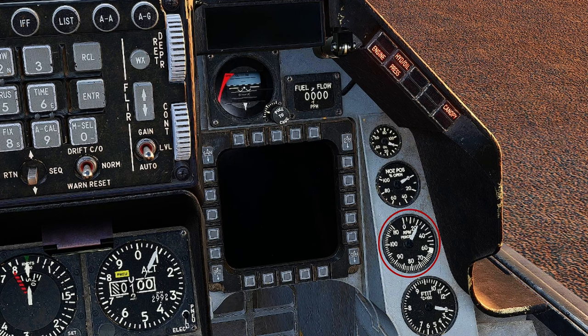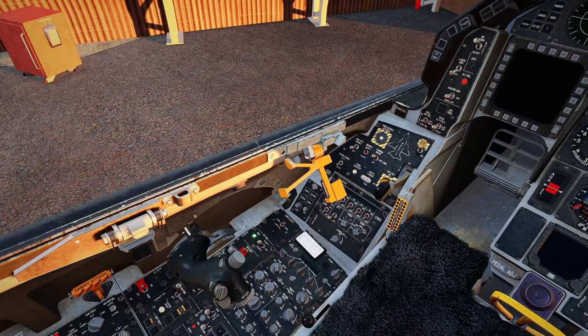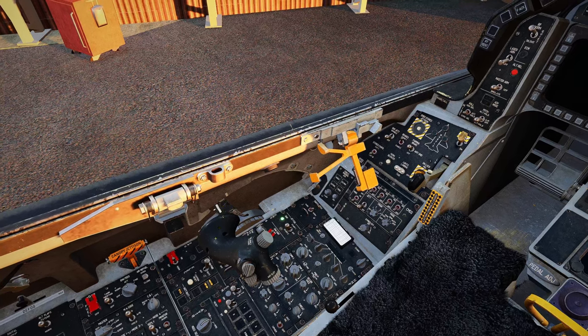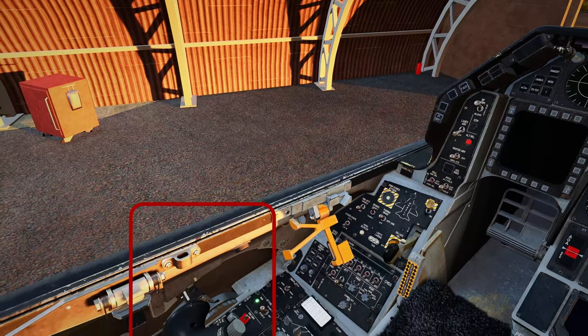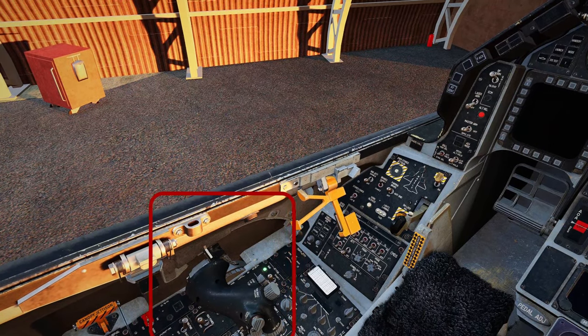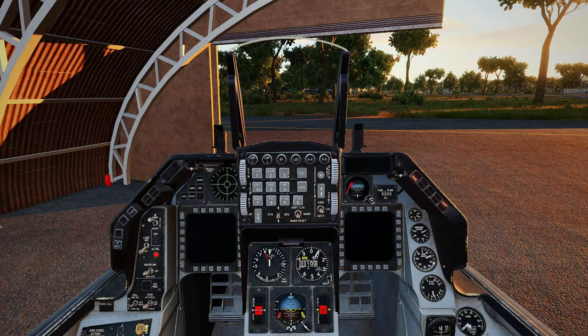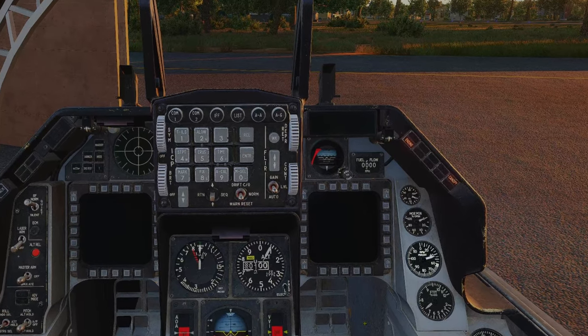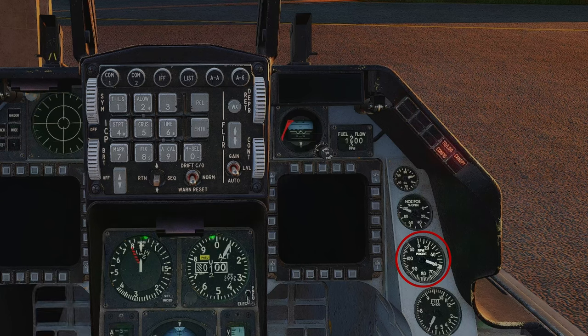It goes 15%, 20%. Once it gets to about 24-25%, it'll kind of settle in place. Once the RPM is settled at 24%, we're going to come back over here and look at our throttle. We're going to need to move our throttle into its idle position by holding right shift and clicking home. From there, we'll watch our RPM rise again. It went from 24% to 45%, 50%, and it should settle somewhere around 69% or so.